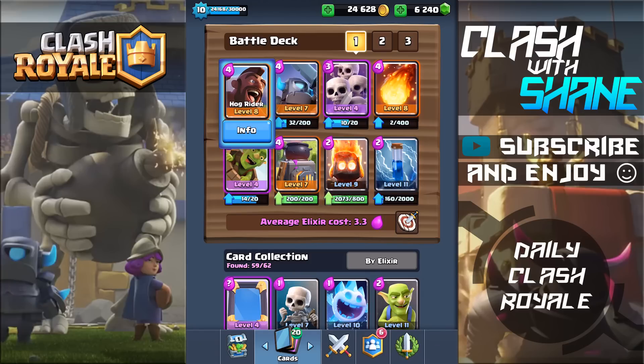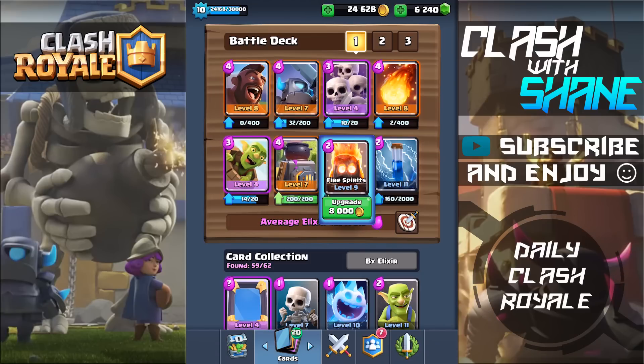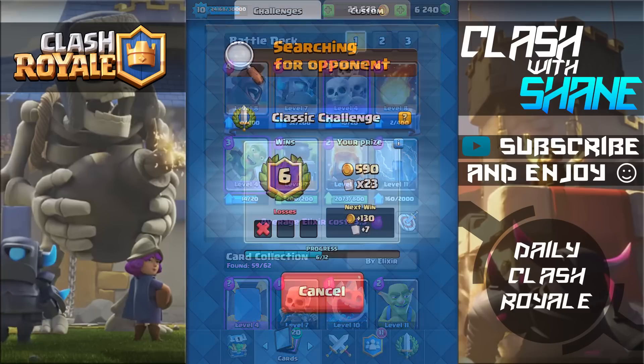I'm using it in a Hog Rider deck, and I also have the Goblin Barrel, the Furnace, and the Fire Spirits in there, just to try and bait out my opponent's spells like Zap and Log. That'll free me up to go in with the Mini P.E.K.K.A. Skarmy combo afterwards. This deck is a little bit weak against air — if you want better air defense, go ahead and use a Mega Minion instead of the Fire Spirit, or use Archers. If you're fortunate enough to have the Miner, use the Miner instead of the Hog Rider. I might do 2 battles first with the Hog Rider and then 2 battles with the Miner.